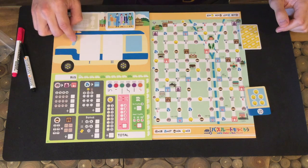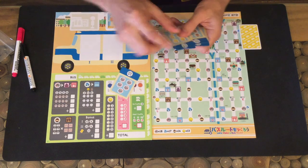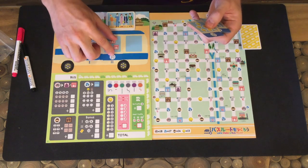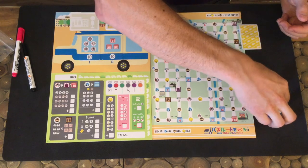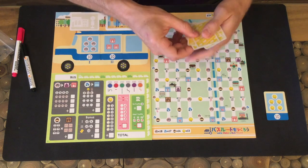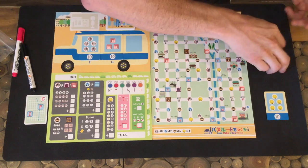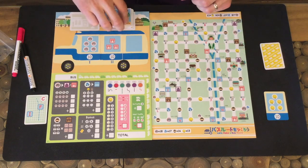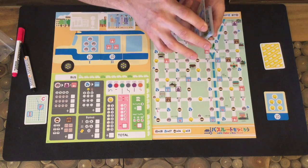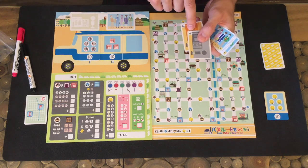And then there's the objective and turn board. We're going to start the game by randomly selecting two of the objective cards. Then we set the rest of the objective cards aside, and we're going to shuffle up the five route bonus cards and deal one to each player. Then we're going to take the turn cards, which also serve as the starting location cards. Each player gets dealt two — so my two are starting locations numbers 4 and 12.